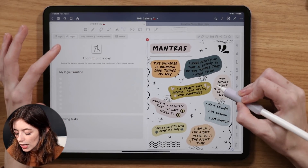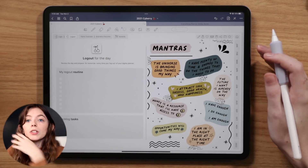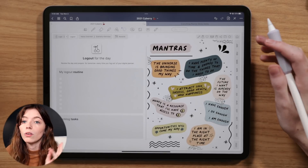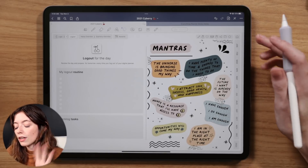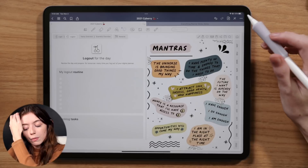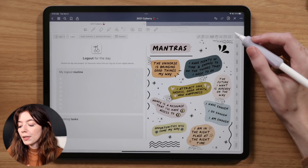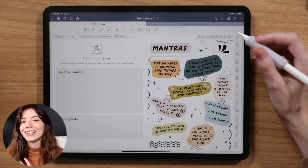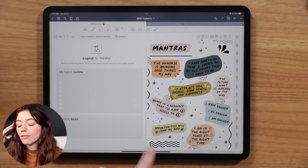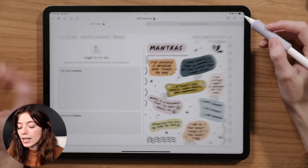For my logout page I might do something different — maybe a 'Level 10 Life.' If you're familiar with bullet journaling, Level 10 Life is where you assess different areas of your life — relationships, spirituality, health, fitness — and create goals to achieve level 10 in each category. Vision boards are also popular, though I personally find them cluttered. I really liked creating this mantras page instead.